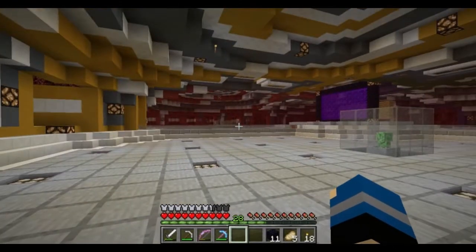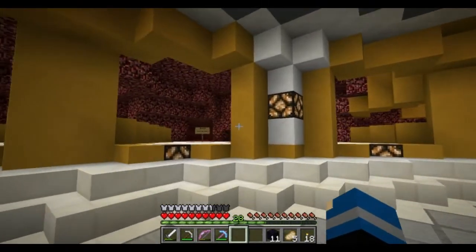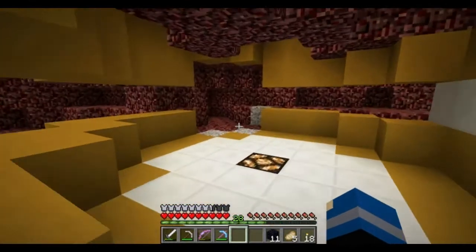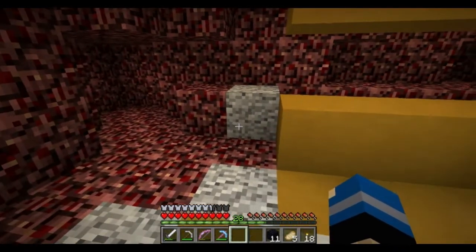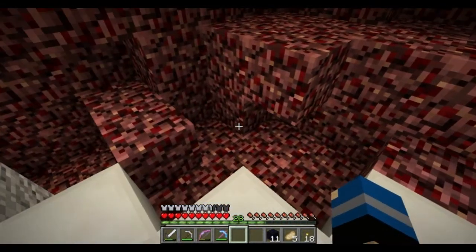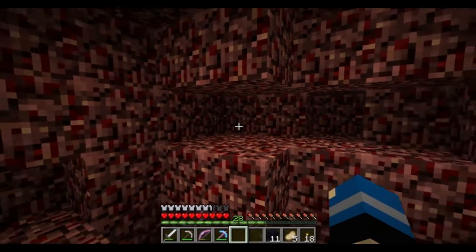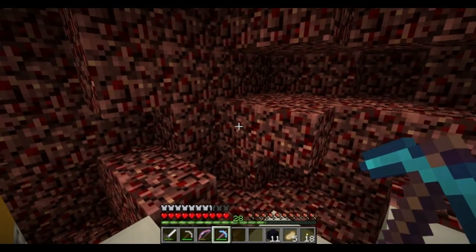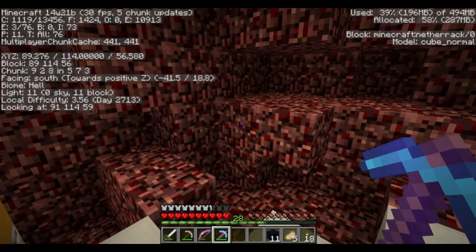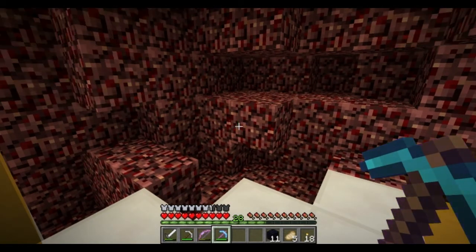Here I am at the nether hub. This is the tunnel that I think will work best. This one is taken, and somebody started digging and left this right here, so I'm not going to choose that one. I'm going to choose this one — nobody has dug here yet, I hope. I'm just gonna dig straight to coordinates 166 and 155, so yeah, that's the right direction. I will see you once I get to that location.